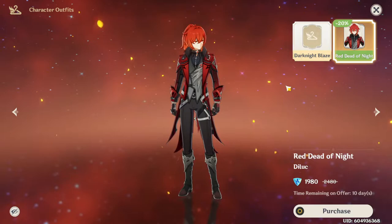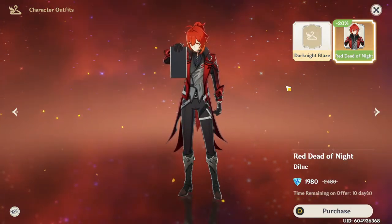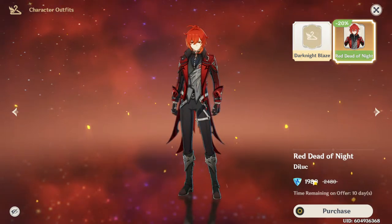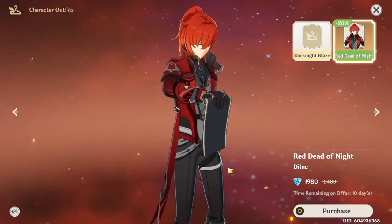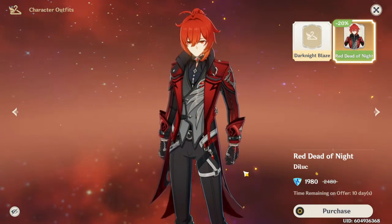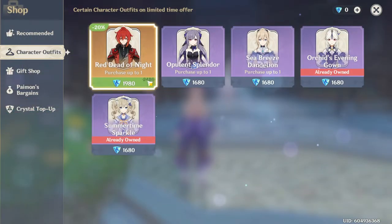Yeah, here he's about to pull out the scroll — they gave him new idle animations and a whole bunch of new stuff, whereas no other character actually got this, which is what makes it a legendary skin. The price though — 1980 Genesis Crystals? That is a whole multi. Not only are you going to pull for Diluc, who's never been featured on a banner so you could never guarantee him — you could have pulled 500 pulls for one Diluc — and then you buy a whole other multi just for his skin.